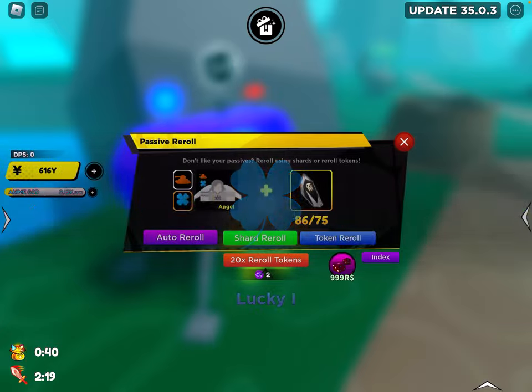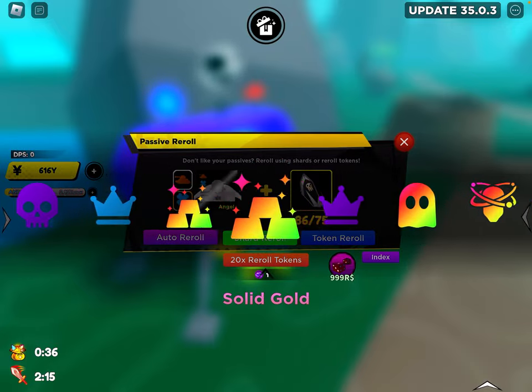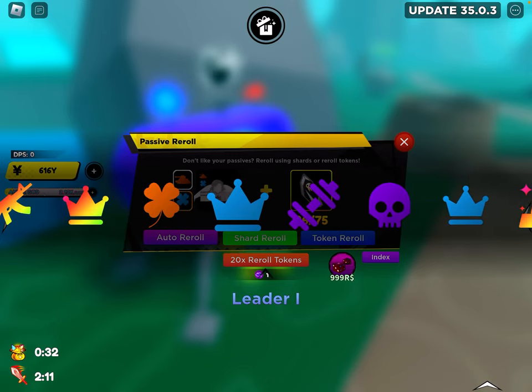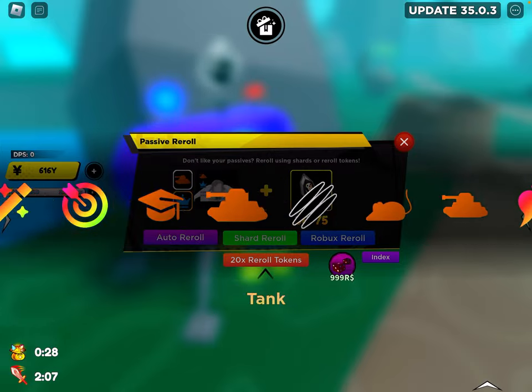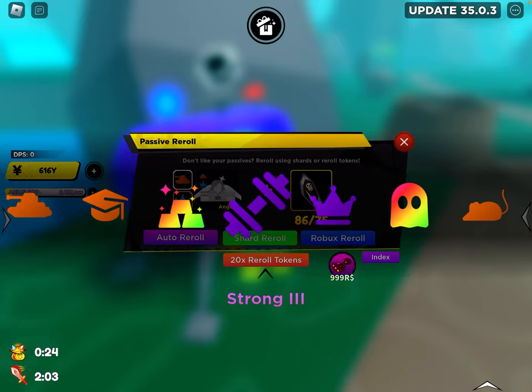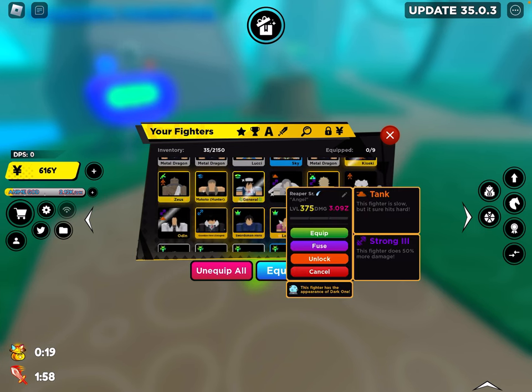The angel is one of my top strongest units as well, but I need something better than strong 2. I will be rerolling a lot. Strong 3, I'll keep it. We get leader 1 — I would've kept tank but it's way too slow. Strong 3, alright, I'll take the strong 3. I mean that's okay, he does over 3Z, I'm taking it.